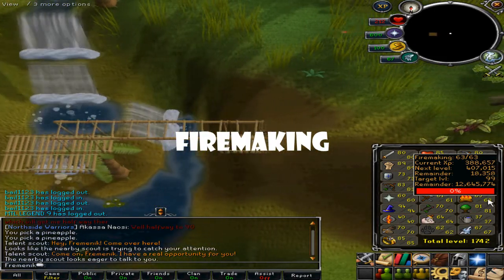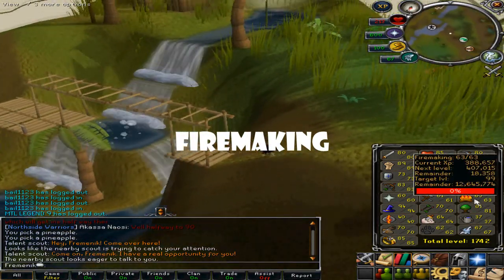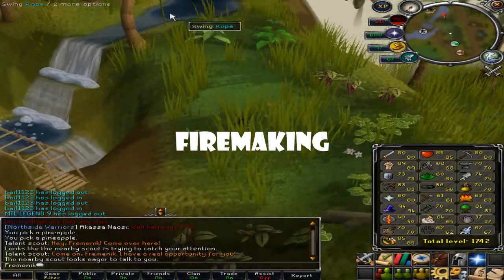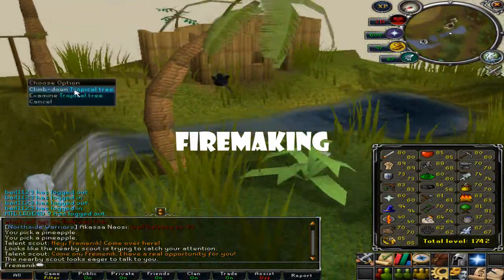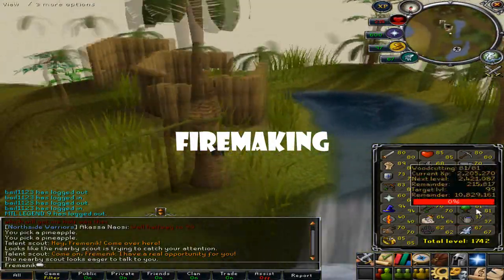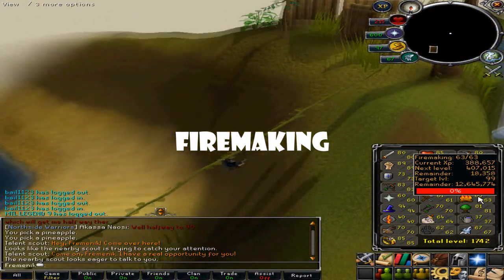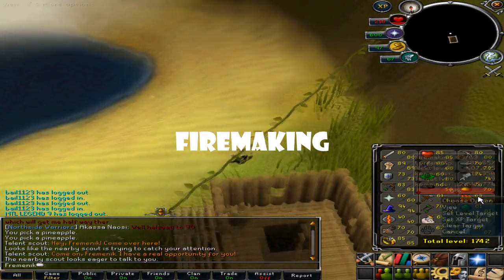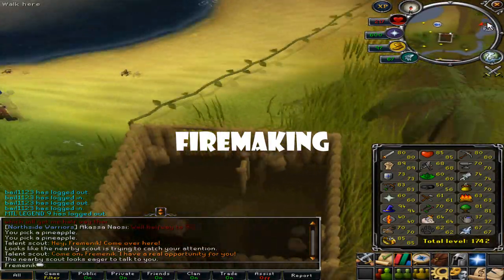For Firemaking, use willow logs or maple logs depending on how much money you have. I would use maple logs — they're good XP per hour and not that expensive. Or use yew logs and magic logs to go straight to 99 if you have the money. It's also important to be near a bank, or you can do it in your house and have your butler fetch the logs.